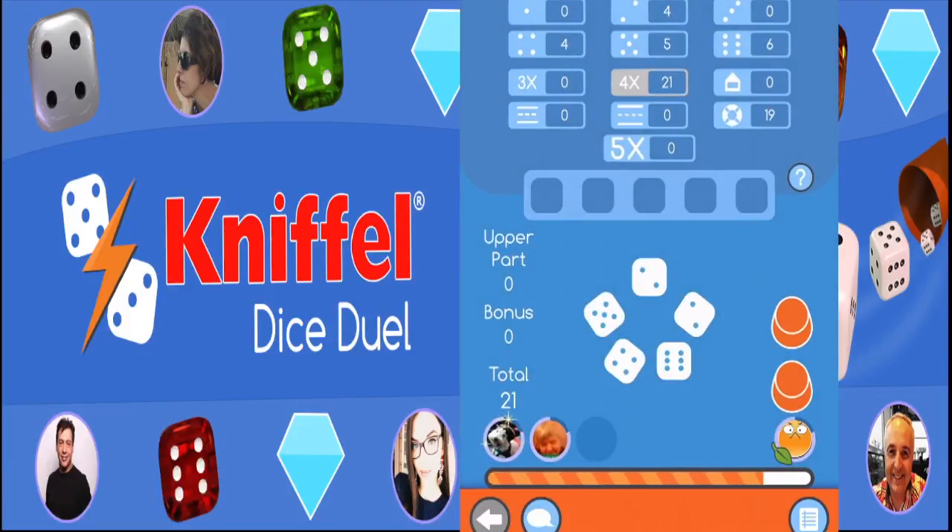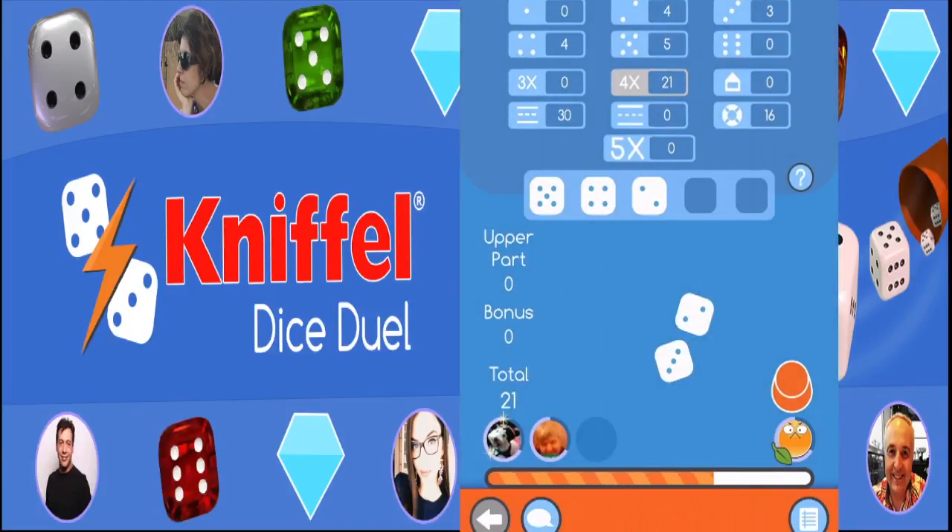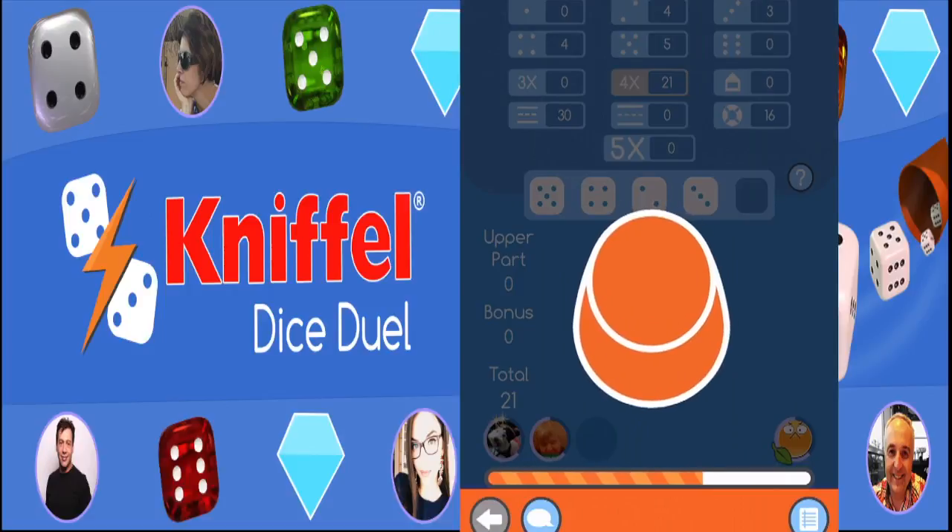You don't always have to roll the dice three times. Your turn ends when you select one of the score fields in the upper section of the screen. Whether you do it on the first, second, or third roll is entirely up to you.